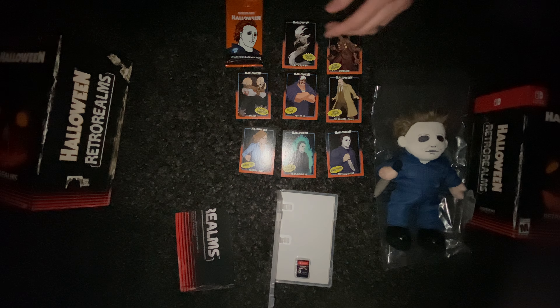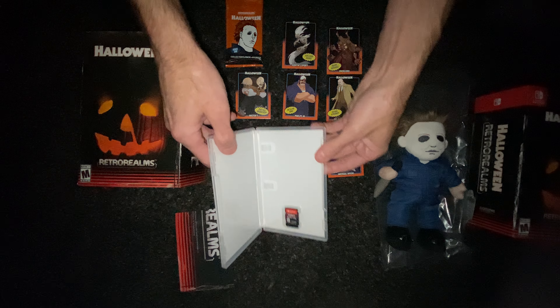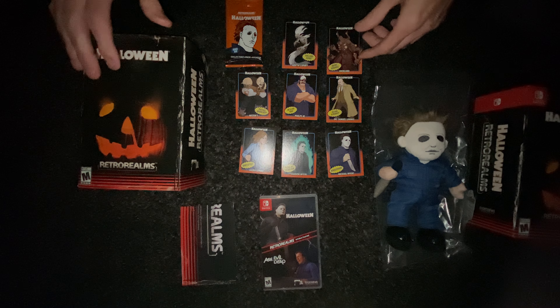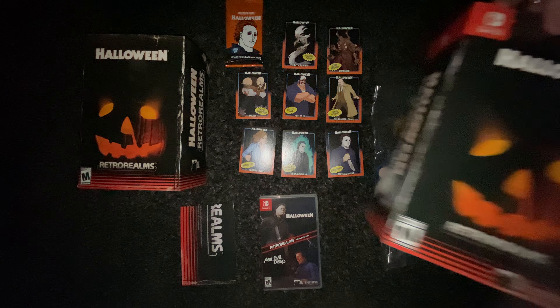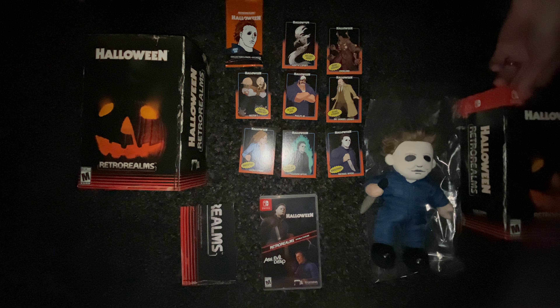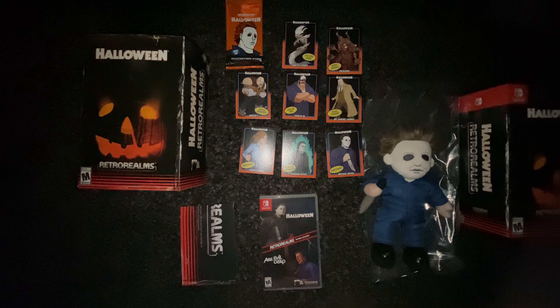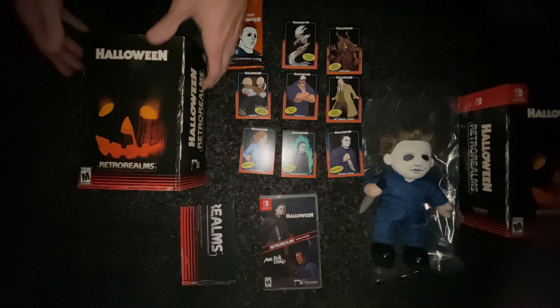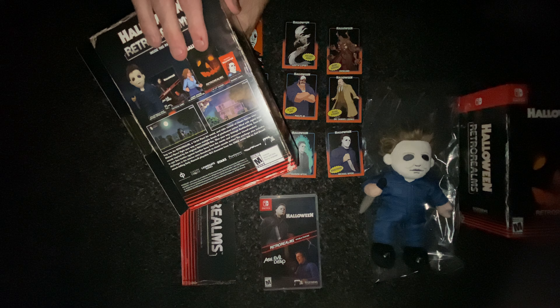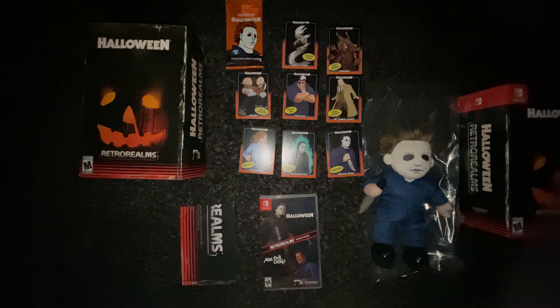That's everything. Let me zoom out and we'll take one last look. You get the game itself, the cool poster, the cool box, the outer sleeve, and then the Myers plush doll. That's it guys — the Retro Realms Double Feature with Michael Myers and Evil Dead. Good stuff. I had to wait a little longer than I anticipated but worth the wait. Can't wait to try it out. If you guys have any questions or comments throw them below — we'll see you guys next time, thank you for watching.